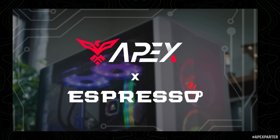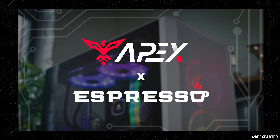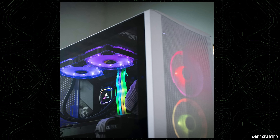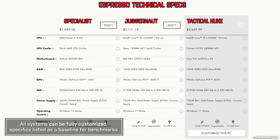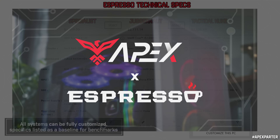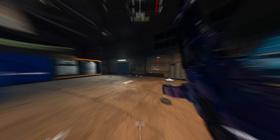Today's video is brought to you in part by Apex Gaming PCs. Following the holiday sales, you can still pick up good deals saving a few hundred dollars with code ESPRESSO if you're looking to upgrade hardware. Linked below are three baseline PCs they've built out for the community, all fully customizable. Check out the link in the description.